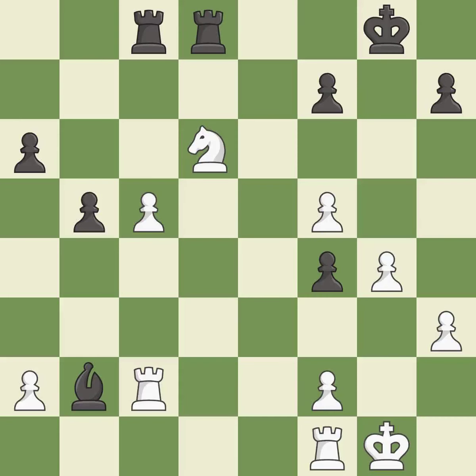That knight was free for the taking. It is best. This removes the attacking knight. This is the only good move — it is best. That bishop was free for the taking. This is the start of the endgame and white is equal. It is best.